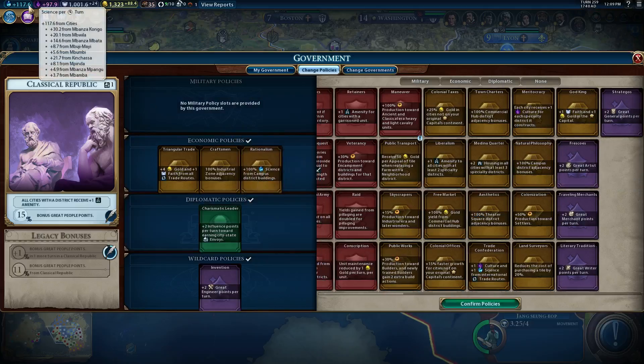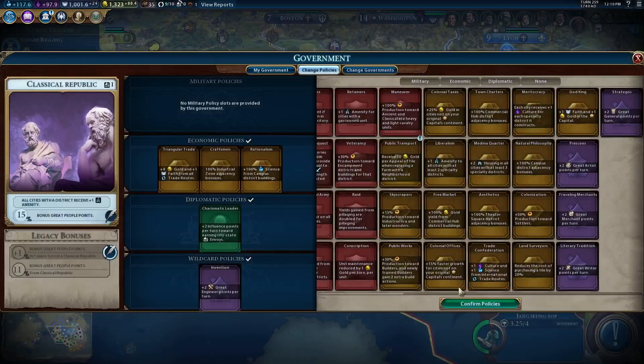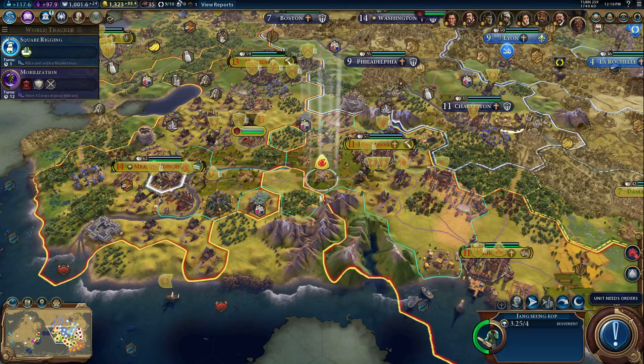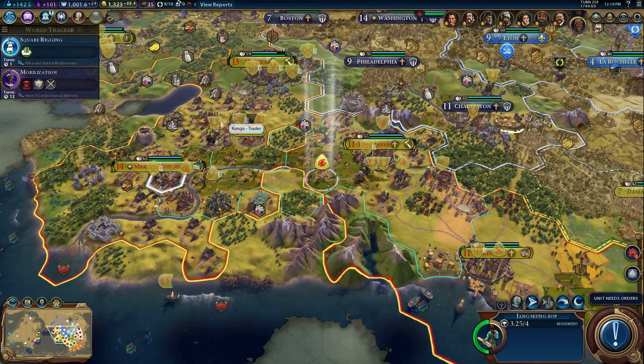So where are we at? We're at 117 right now. Let's confirm policies. I like great engineers — let's keep it going. 117 and now we're at 142, so we gained 25 science from that — that's pretty good. We need to boost our science. We've doubled from the 70-something we were at not too long ago, a few episodes ago.